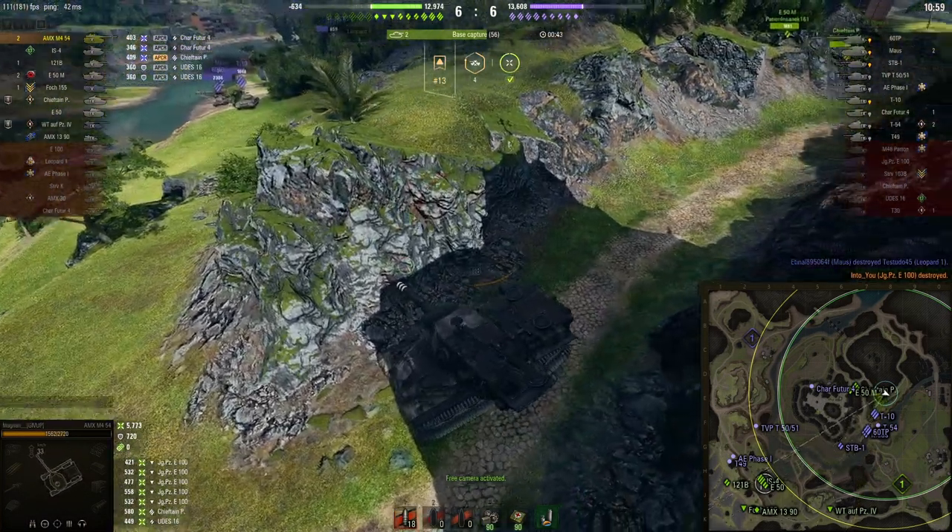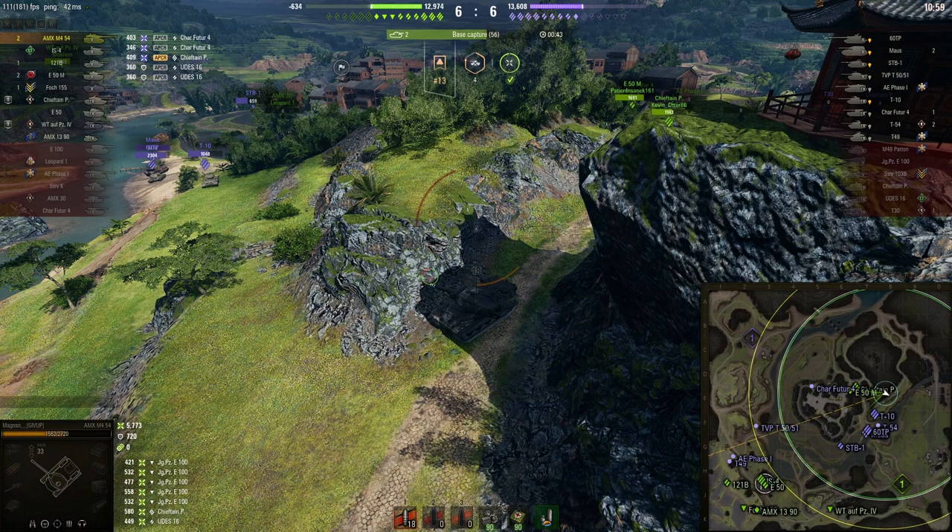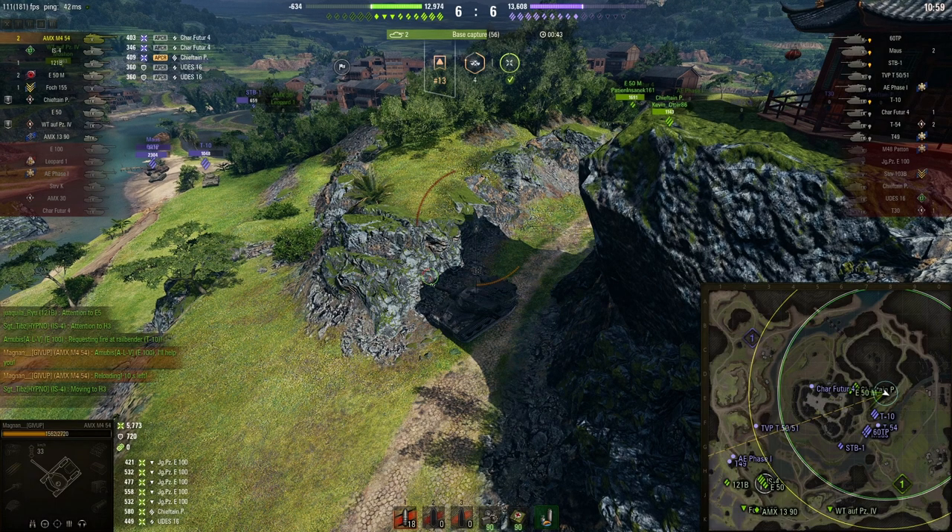From there there are two plays you could make. The play I'm doing is the much better play, but if you thought the heavies would push down the middle, then you need to rotate to where the Chieftain Prototype is to farm. So instead of going to the left you go to the right. You can resume it now.